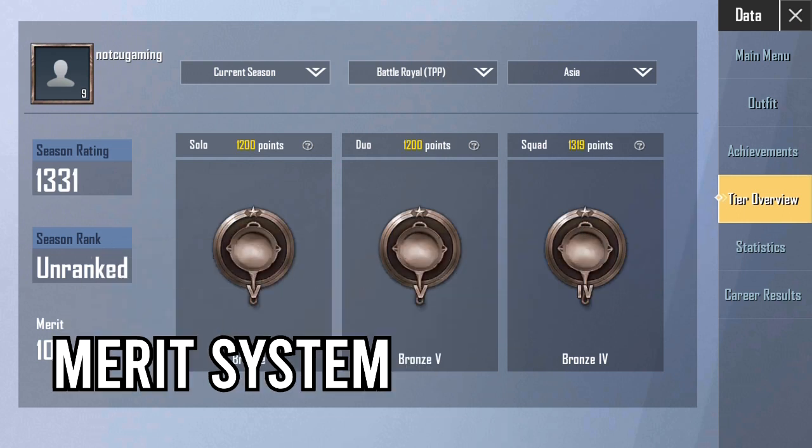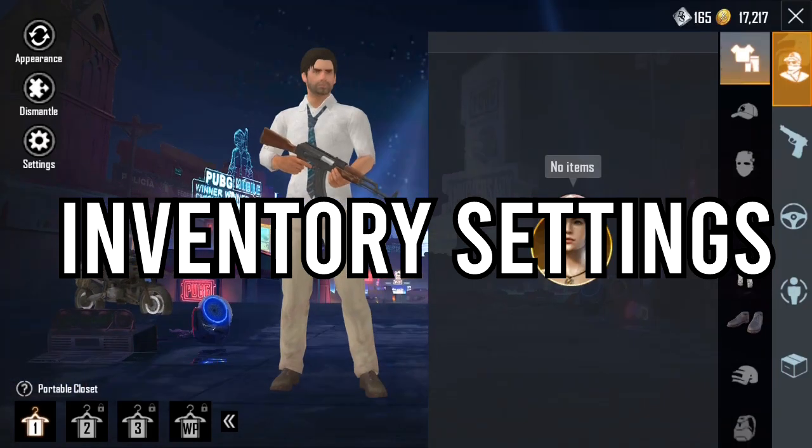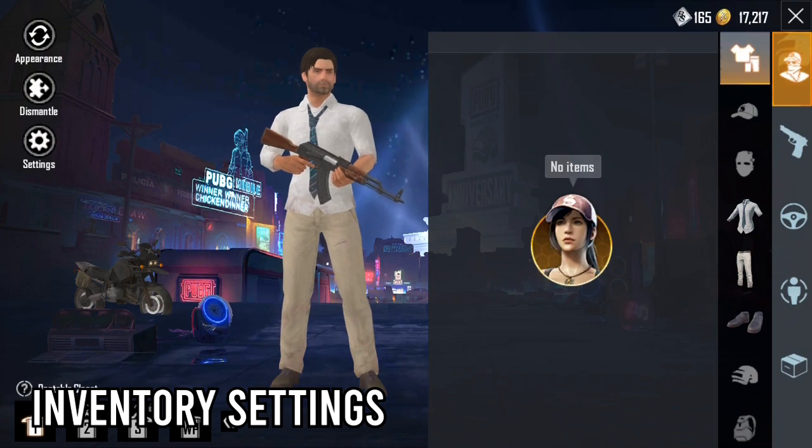First, we have a merit system. We have a team member who has a report, and they are going to take a look at it. Second is inventory — the inventory settings.